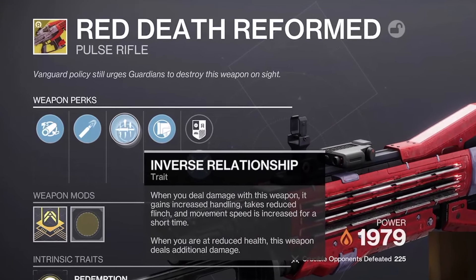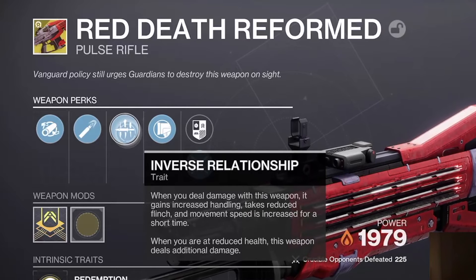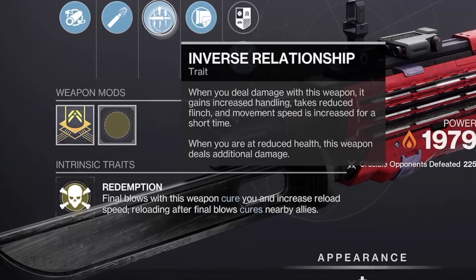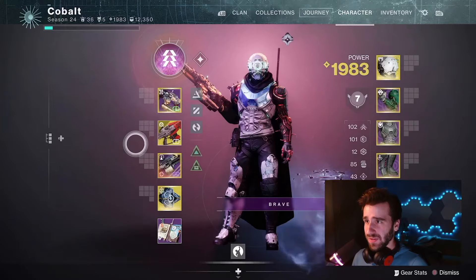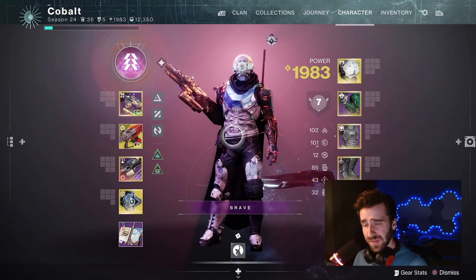Inverse Relationship is giving you tons of stat buffs: increased handling, reduced flinch, increased movement speed — and that's just for dealing damage. Then you're getting healing when you get kills, and you're granting cure to allies nearby. It's like IQ clip on steroids. It's got high caliber rounds for extra flinch against your opponents, so that's amazing.